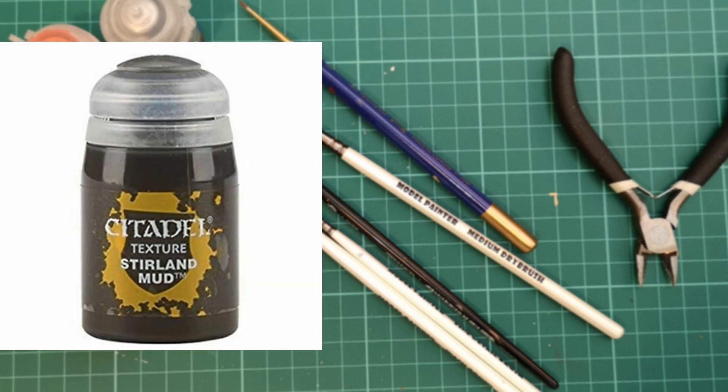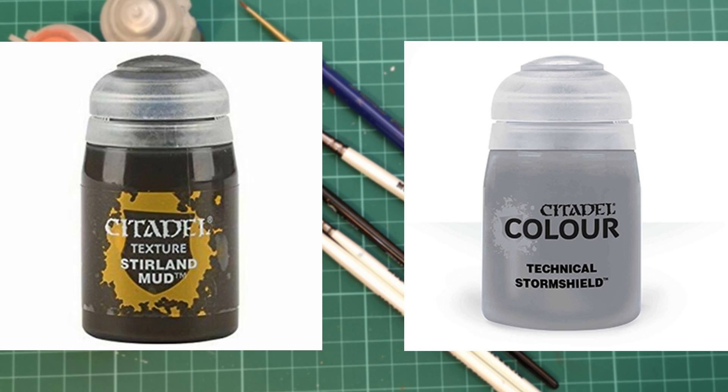Issue 69 is gonna give us a new pot of Stirland Mud, which is very handy for making bases — a lot of people will probably have run out of theirs by now after basing all the models we've had so far. We'll also get a pot of technical Storm Shield, which is a varnish paint — pretty handy. Personally, use it on your heroes more than anything to get them varnished and protected, because you'll run out very soon and won't have enough for the entire range.